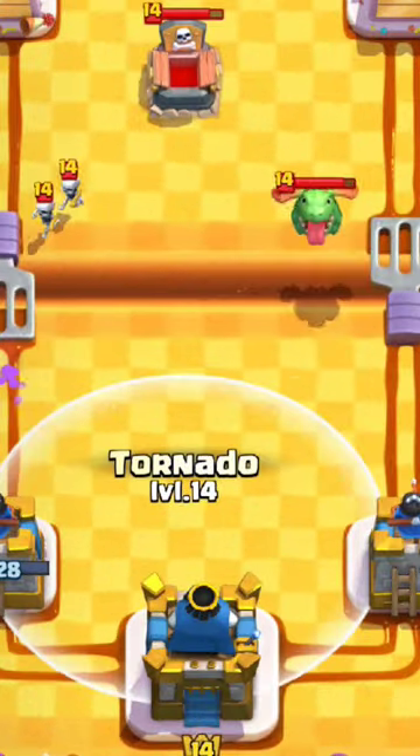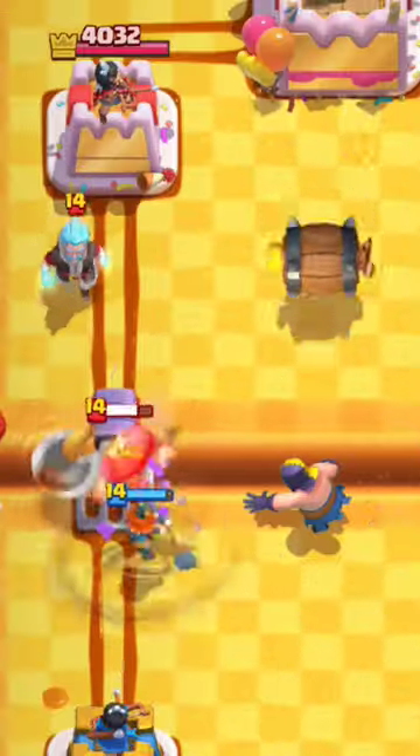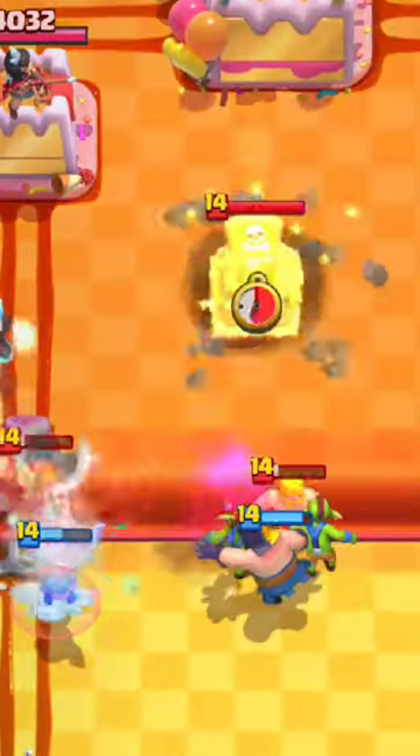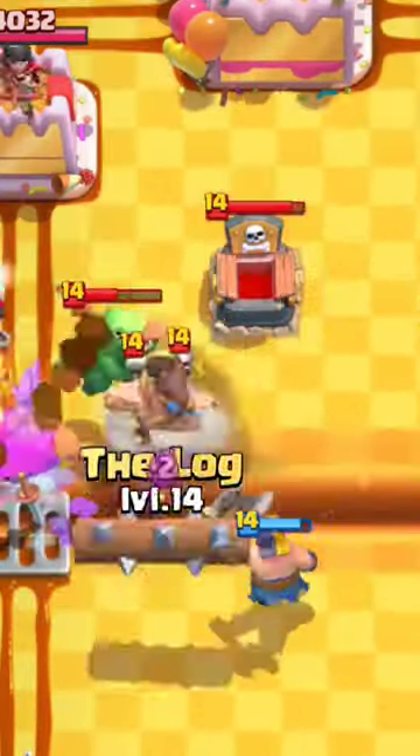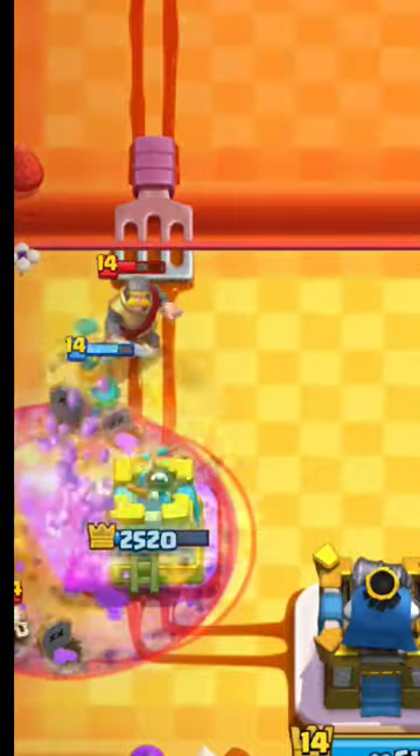Here I have a great opportunity to activate the main defense building. In this matchup we save our Xe, because he will continue to be useful to us. Because we have activated the King Tower, it is much easier for us to defend against his attacks.